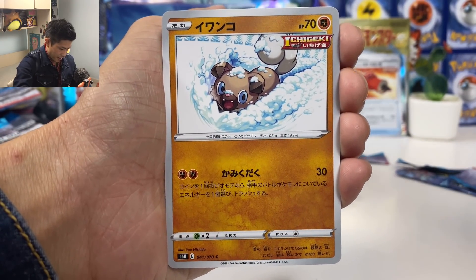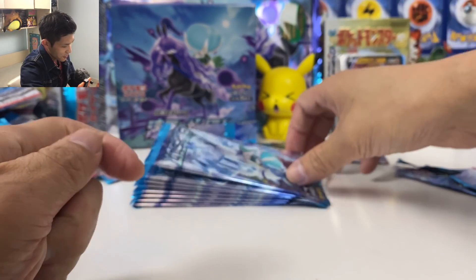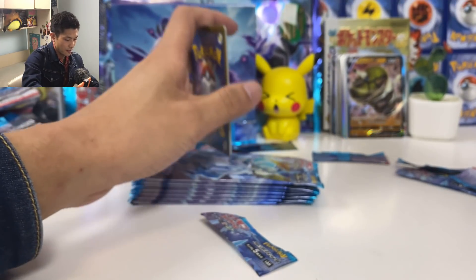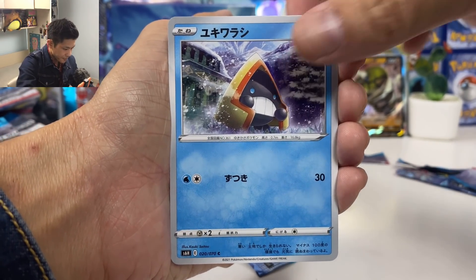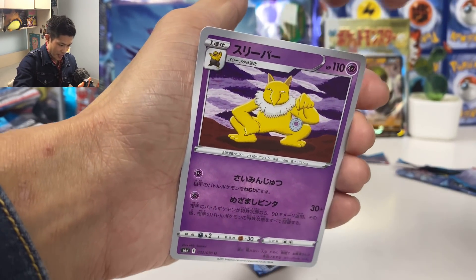Avalugg, Rockruff, and we have another Sandaconda. Not a fan of this Pokémon. Another Helmet, Snorunt, Pyro — first Pyro! Let's probably get one per box.